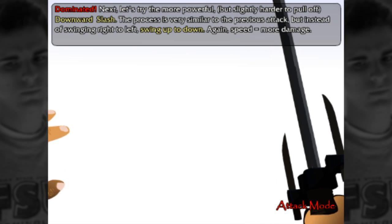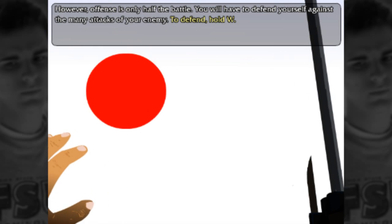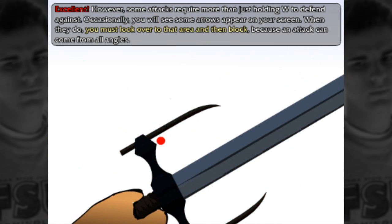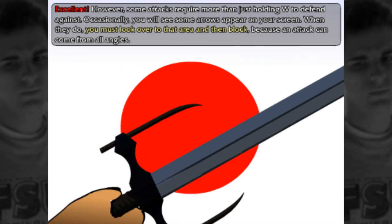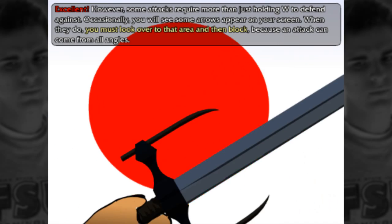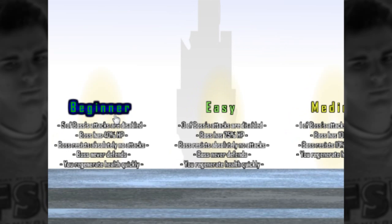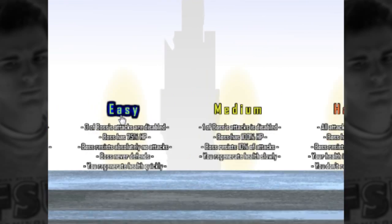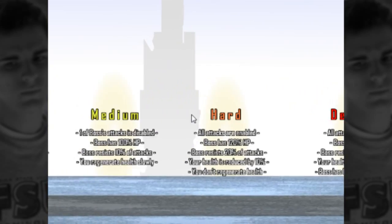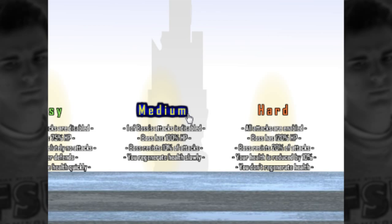I thought that was pretty neat — it had never been done before in Flash. And then you can do the same thing, go downward. I gotta do it quickly. It's a little disorienting, but I wanted to try something interesting, and it kind of worked. The game did all right — it just was too short and a little anticlimactic. I'll just do medium so I don't fail miserably.